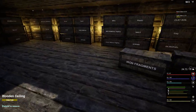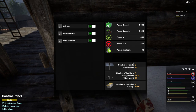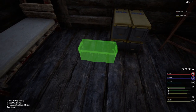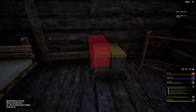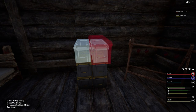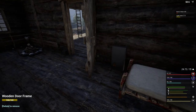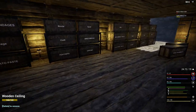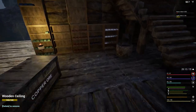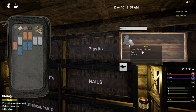Before I put anything else in, let's see what the power looks like. I want to see if I can put down another battery just to keep things running. We're at 193 — let's do another two battery blueprints. We need five lead, four aluminum, four copper, and five electrical parts. The electrical parts may be what's gonna slow me down. I got two — I need three more. One, two, three. I need plastics.